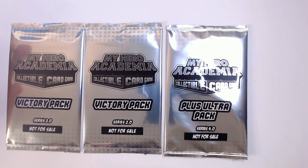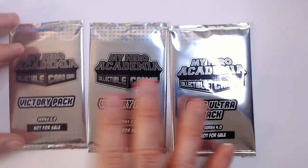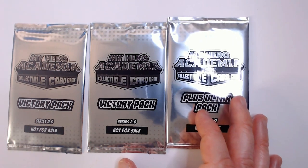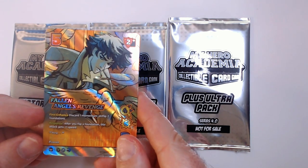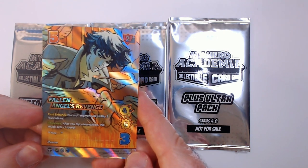Sometimes the store I go to — this guy's really cool, he knows I'm new to the game so he hooked me up with some of these. I do appreciate that, it's very cool. He also gave me this promo: Fallen Angel's Revenge. This is from Cowboy Bebop — it's an attack card for low, six damage.